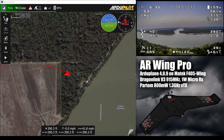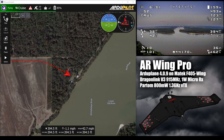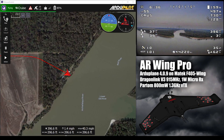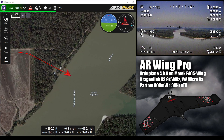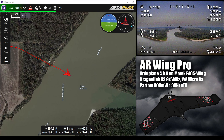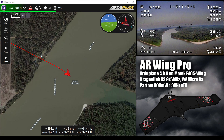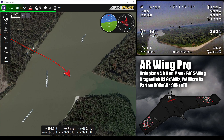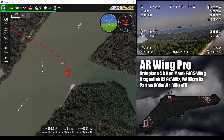The RSSI has been sitting in the low to mid-50s since I took off — that is to be expected with this firmware. The airplane kind of dipped and lost a little bit of altitude as we got over the water. The air over the river out here is usually cooler. Based on what I've been told from full-scale pilots in the area, you do get a little bit of sink over the river. But it climbed right back to where we were.